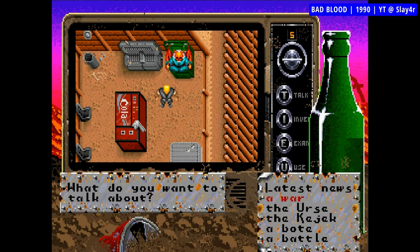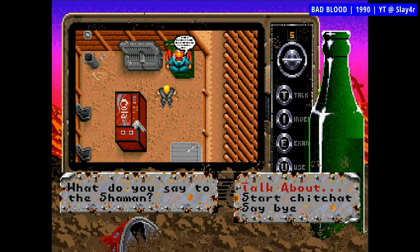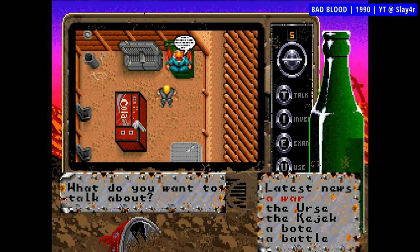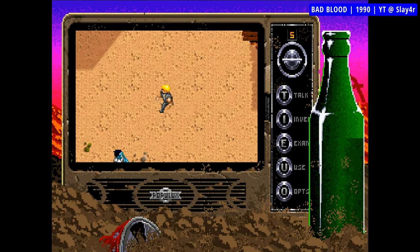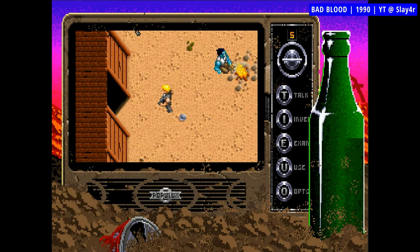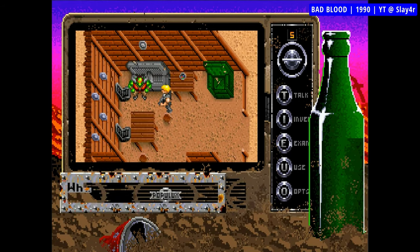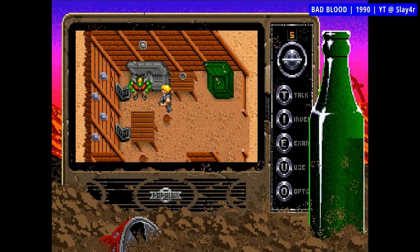You start the game by picking a predefined character out of the available three: a strong mutant fighting with bare hands, a human male with knife, or a human-mutant hybrid female that looks human but can shoot lasers out of her eyes. The setting of the game is really captivating — it's far-off future on Earth, and many of the technologies we have now are either long forgotten, lost, or misspelled after decades. Uzis, for instance, are spelled double-O, Z, and double-E. There's plenty of these small touches that all together create the atmosphere of a grim post-war, post-tech society that is definitely on the downfall rather than on its way to rise again.